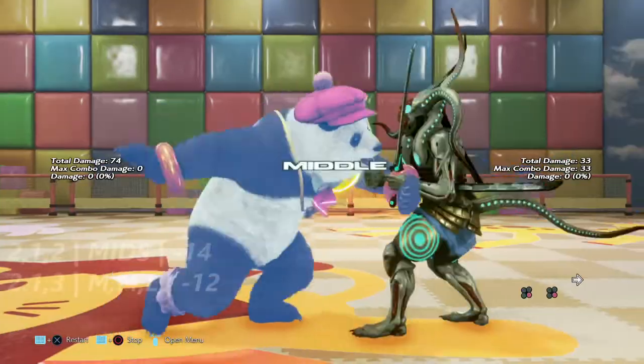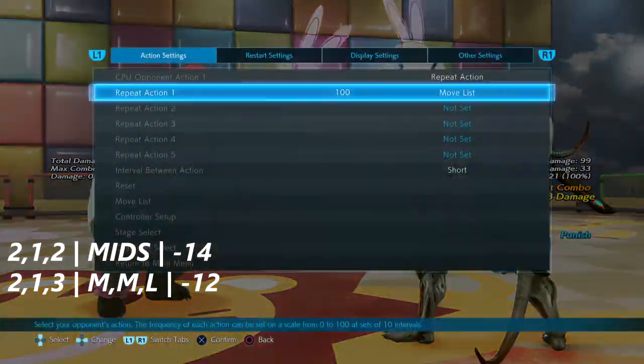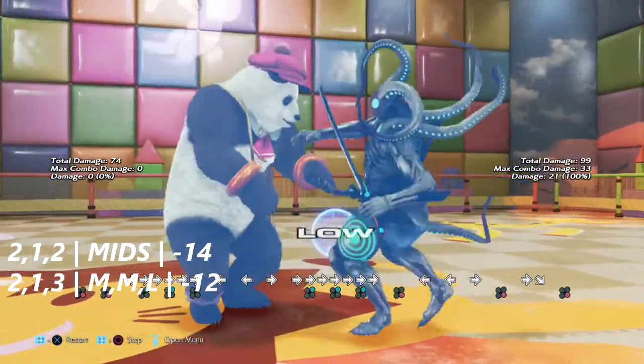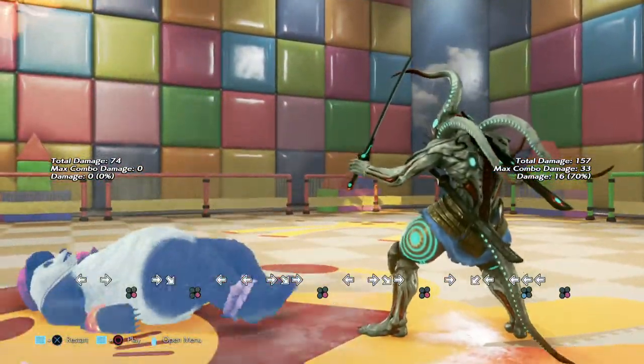Up first in the jab punishable section, I have 2, 1, 2 and 2, 1, 3. The 2, 1, 2 is a mid string and 2, 1, 3 is mid-mid-low. The 2, 1, 2 mids are negative 14 and the mid-mid-low is negative 12 on block, but it can allow you to get a low carry punch.